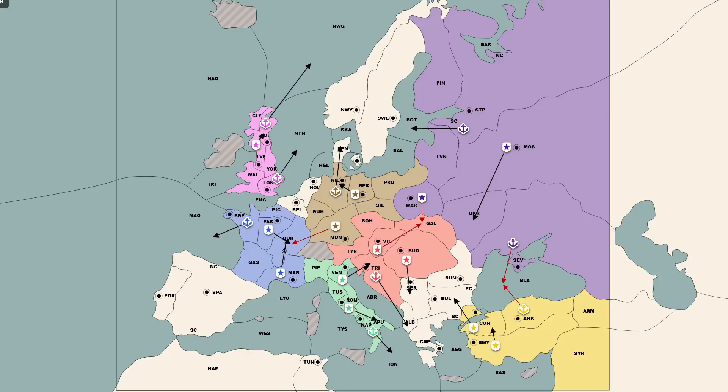I played Austria in this game, and I opened as I usually do — bouncing Galicia and entering Serbia and Albania. Austria is one of those powers where a completely defensive opening, like the hedgehog, will hamper your growth so much that you very likely die immediately afterwards anyway, particularly since you don't signal an alliance to anyone by doing that. In making the moves I did, I left Trieste open, and annoyingly the Italian moved in behind me. However, the Italian did not move the other army up to follow.